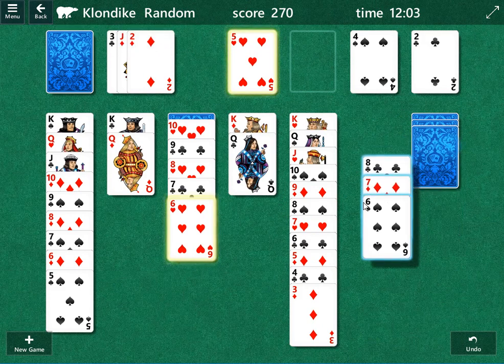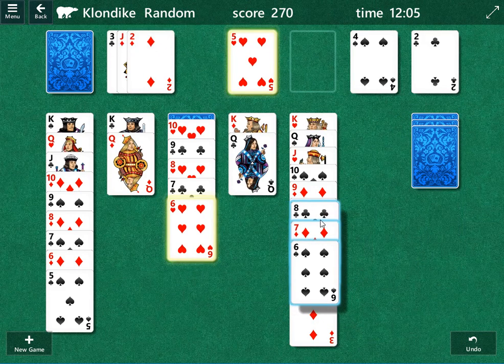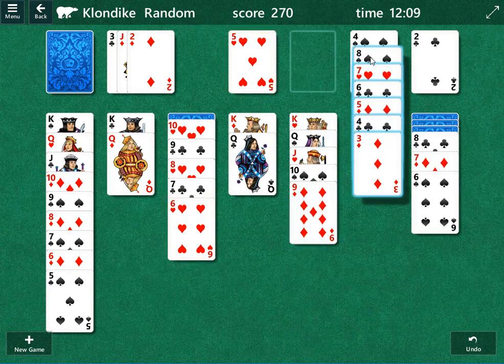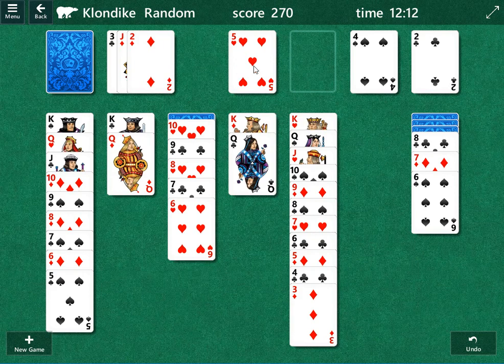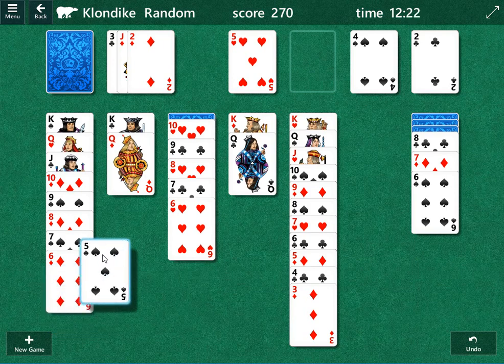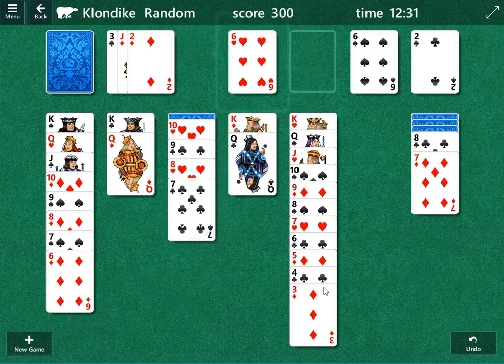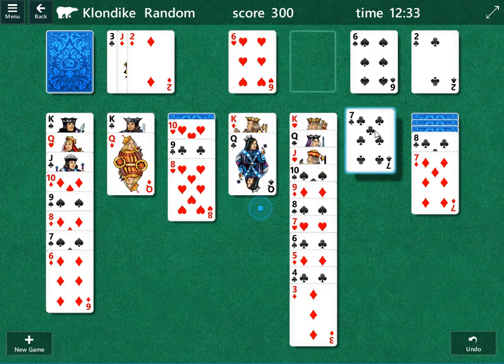What we'd like to do is move this eight over here, but to do that we have to move this eight up top. What you need to do is have two different cards you can keep working up. We have the five of spades we can put up, the six of spades we can put up. Now we can put up the six of hearts.